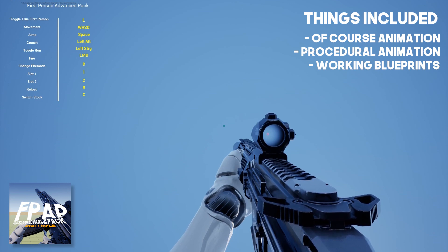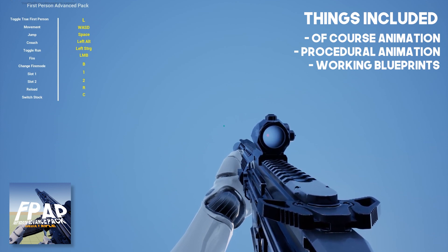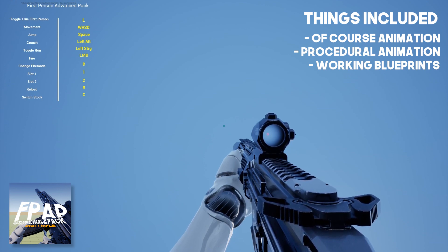And some basic things like movement, crouching, and jumping are also included. You also have the option to disable the true first person feature.